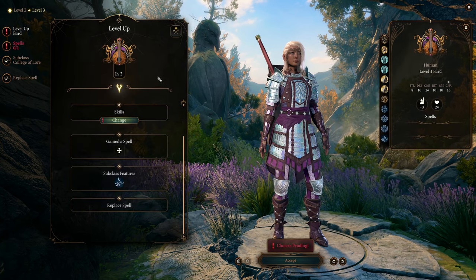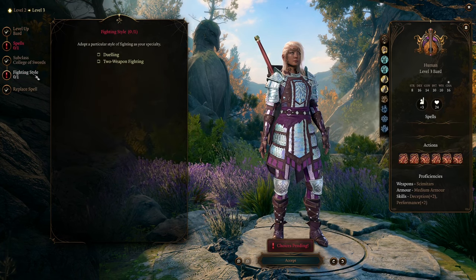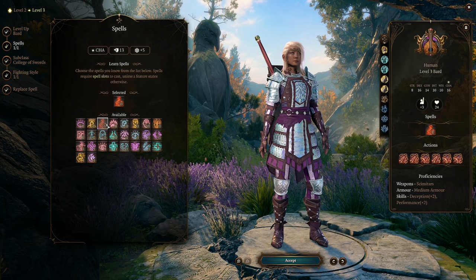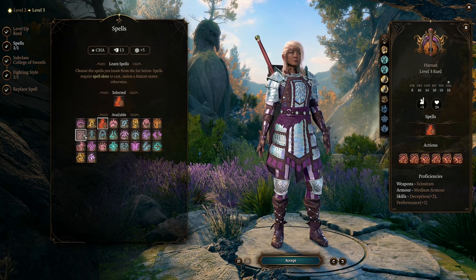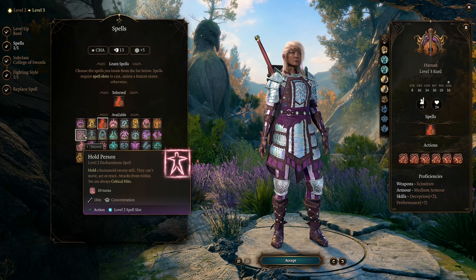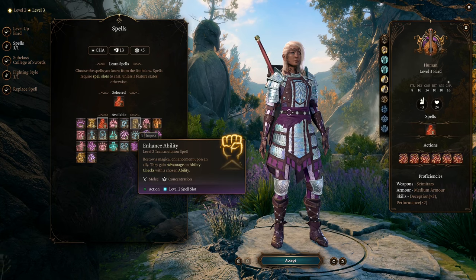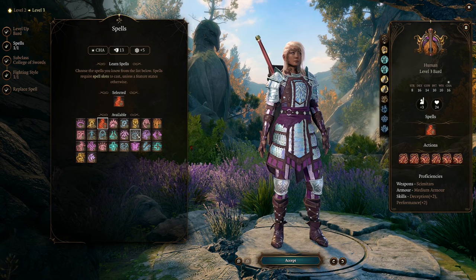At level 3, select College of Swords as your subclass. This will allow you to pick a fighting style — pick Two Weapon Fighting. Pick a level 2 spell. Cloud of Daggers is a very powerful early game spell, especially when fighting groups of goblins and gnolls. Hold Person is another excellent choice; this spell can disable a powerful enemy should they fail a Wisdom Saving Throw. For utility, you can pick Invisibility or Enhance Ability. Other viable options include Detect Thoughts, Heat Metal, See Invisibility, Shatter, and Silence.